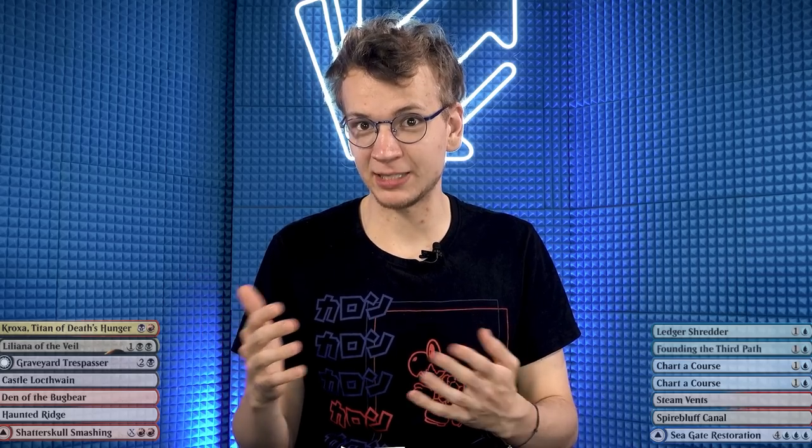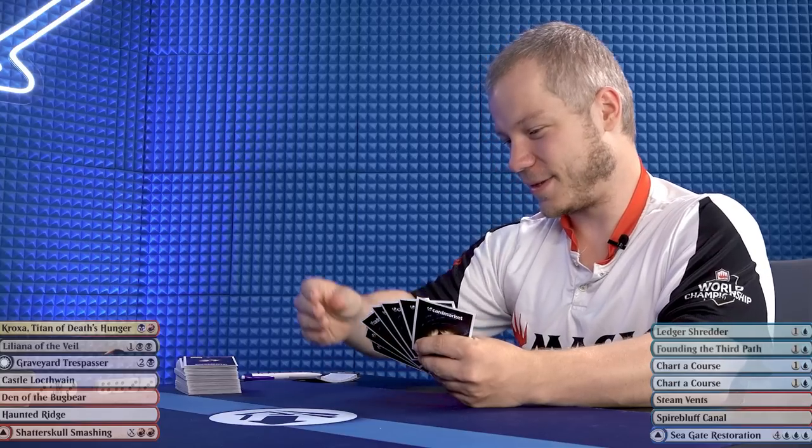It doesn't have a Thoughtseize, and on turn two it only plays Kroxa. But even though it's slow out of the gate, there's a Liliana on turn three or a Graveyard Trespasser if needed. I'm going to keep it and hope my draws fix things together.